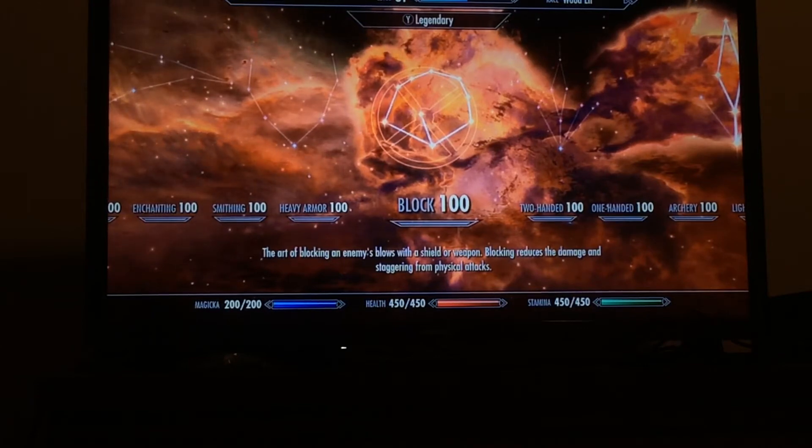For Magicka, Health, and Stamina: once you get 200 into Magicka, stop putting points in it and then just focus on Health and Stamina at a 50/50 split after you get Magicka up to 200.